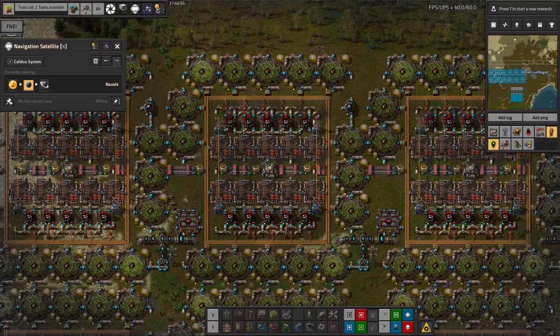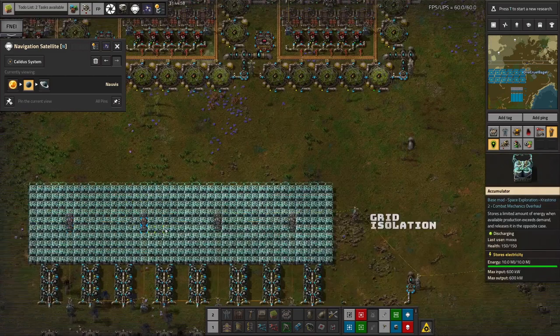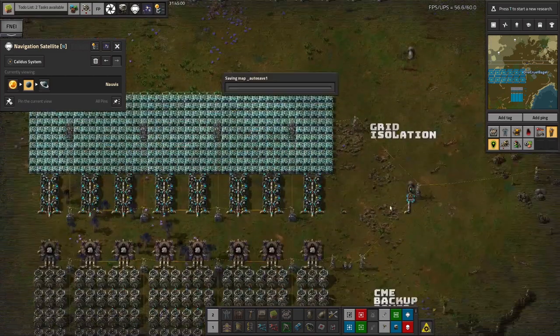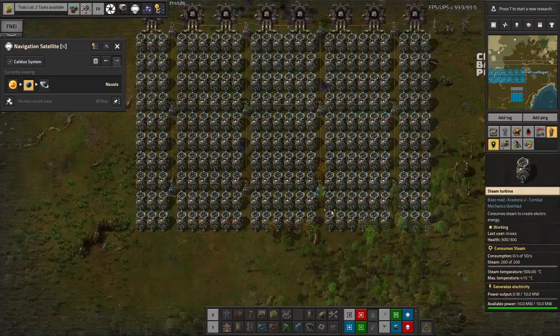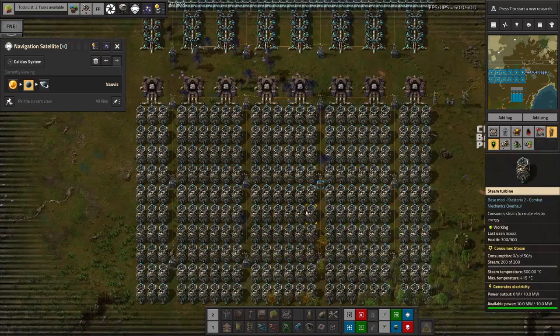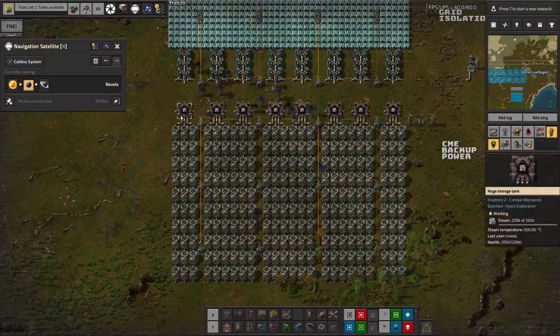The other big thing that Mark has done in the last session is a grid isolation system down here and a coronal mass ejection backup power system here. This is essentially a massive steam battery and emergency power plant.